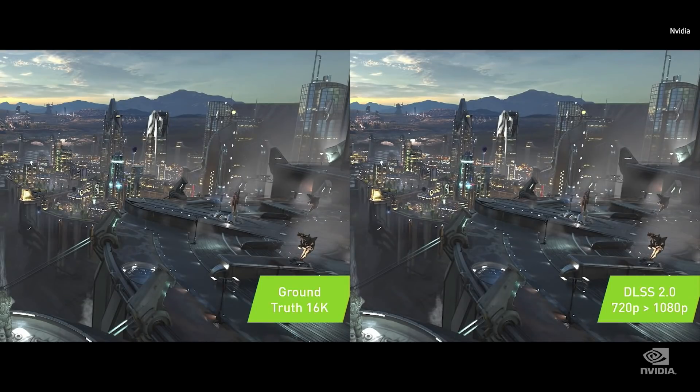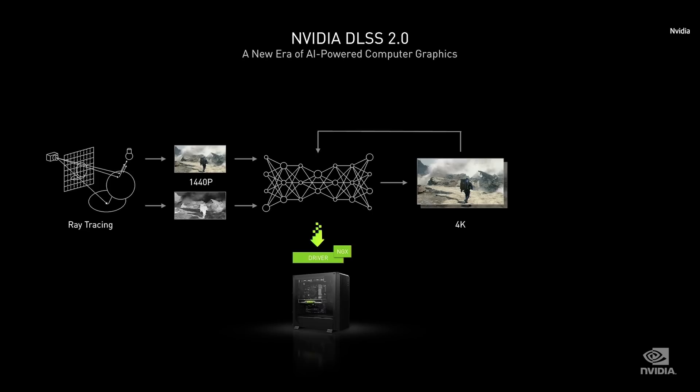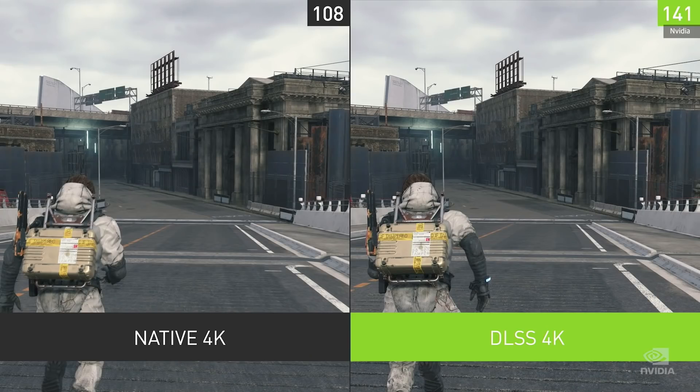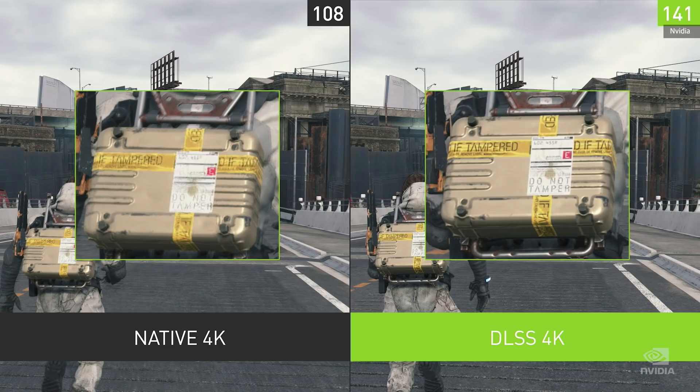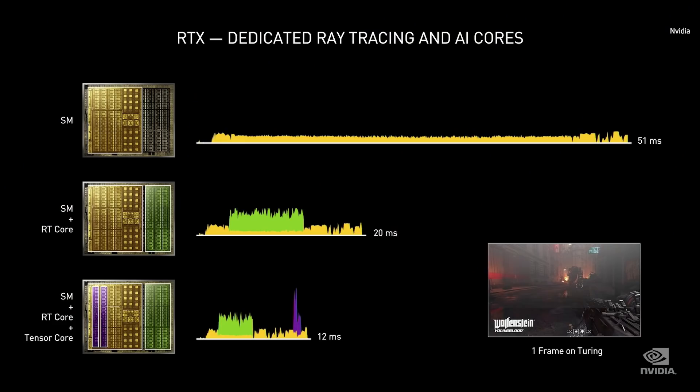The DLSS model is trained on extremely high-quality 16K offline rendered images of many kinds of content. Once trained, the model is downloaded into your driver. At runtime, DLSS 2.0 takes in a low-resolution aliased image and motion vector of the current frame plus the high-resolution previous frame to generate a high-resolution current frame. Take a look at these images of Death Stranding — DLSS is sharper than native 4K and the frame rate is higher. Now you can get ray tracing, high resolution, and high frame rate at the same time. That's the magic of the three processors of RTX.